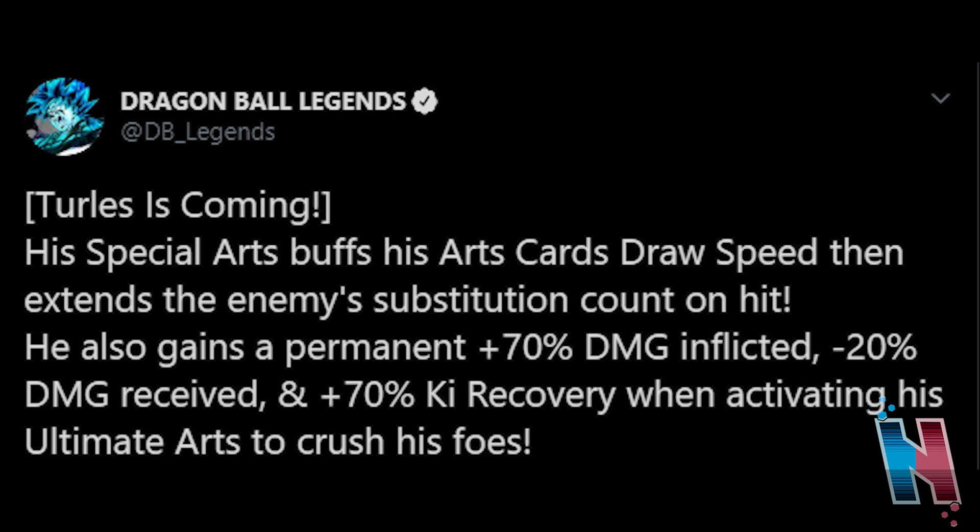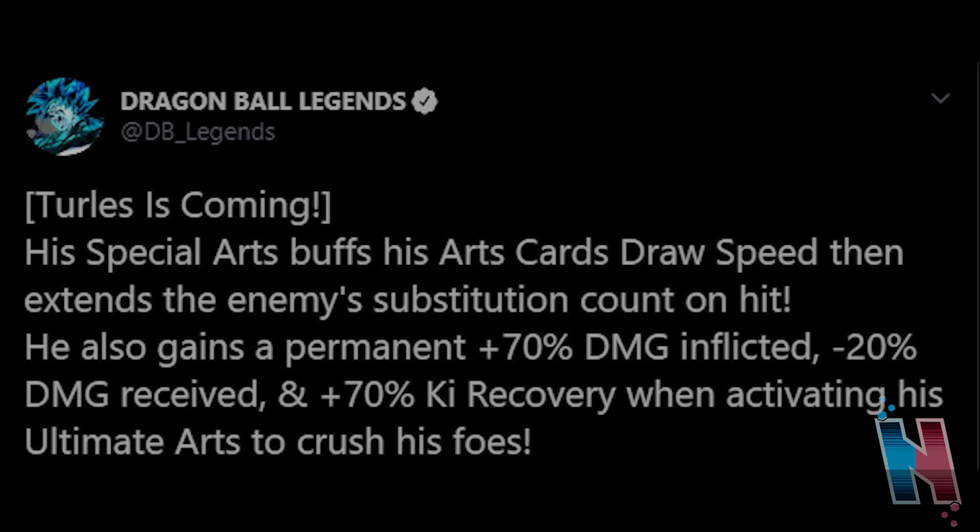Also, this Turles doesn't have Kill Driver, which I find weird. I like his moves, don't get me wrong, but he doesn't have Kill Driver. If I'm not mistaken, based on the V Jump scan, his artwork showed him using Kill Driver. I don't know, I just find that weird. But all in all, those are the details we have on the brand new Goku and the brand new Turles. I do want to know what you guys think about these two units in the comments below — are you excited for them, or are you going to save your crystals for whoever the next units are? Let me know in the comments. I'm Midakuba — like, share, and subscribe, and I'll see you guys in the next video.